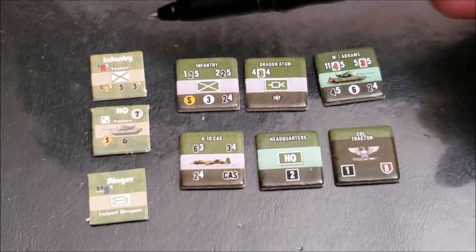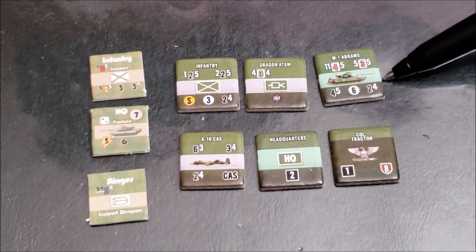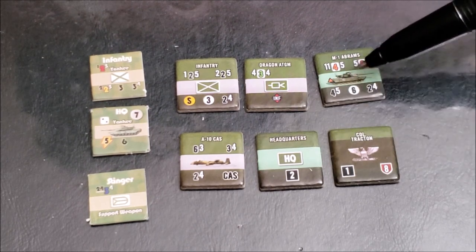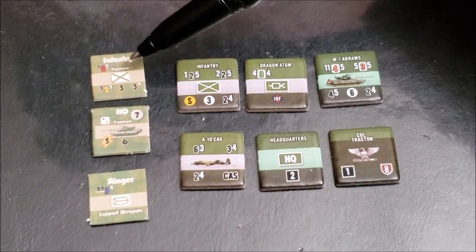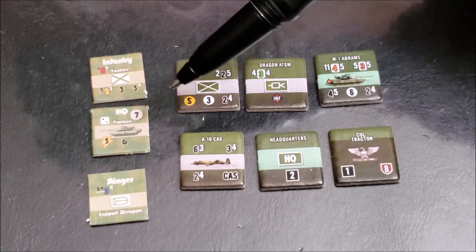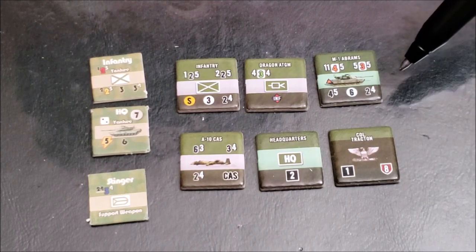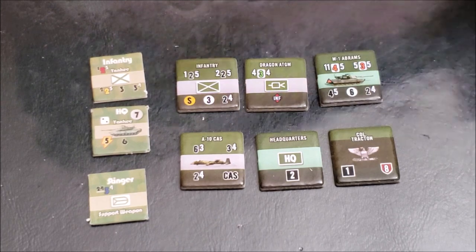Another thing you may notice is that formation names — we used to have Yankee, Delta, Bravo, whatever — used to be on the counters, but has been completely removed in favor of a color-coded bar system to identify formations. This allows for greater variety and for attachments. One simple formation card with the same color can rename a formation and also change its morale and command ranges. Now you can have one formation fulfilling multiple roles. Before, a Team Yankee formation was a Team Yankee formation. If you needed another formation with the exact same units, you'd have to print out counters and everything. Now it's an Abrams company — an Abrams company is an Abrams company — and you can just utilize one color rather than printing out multiple formations of the same type.